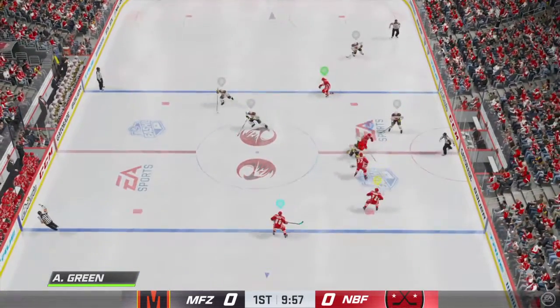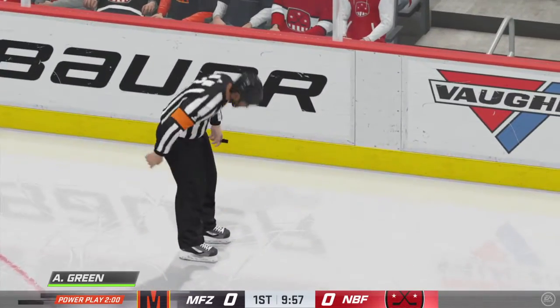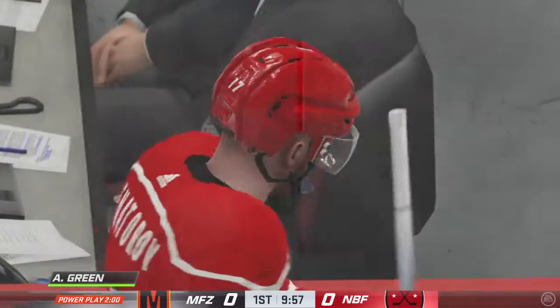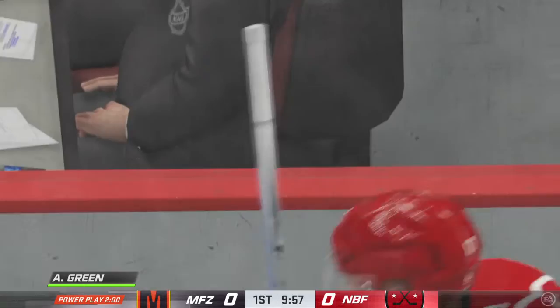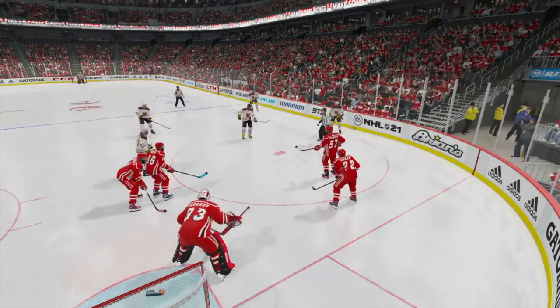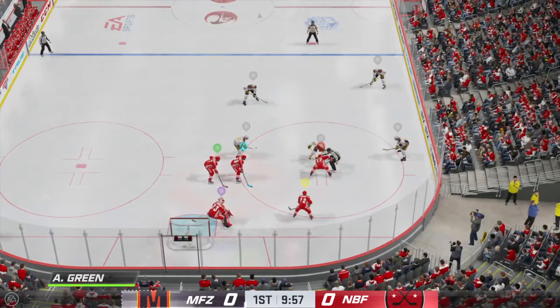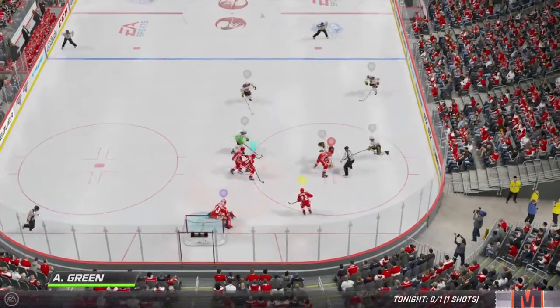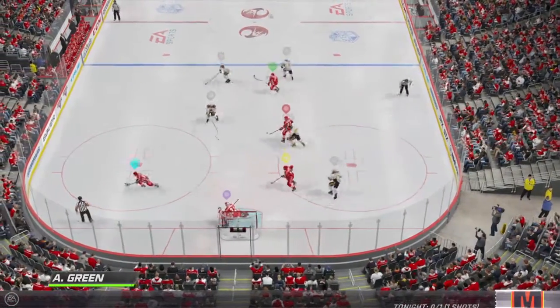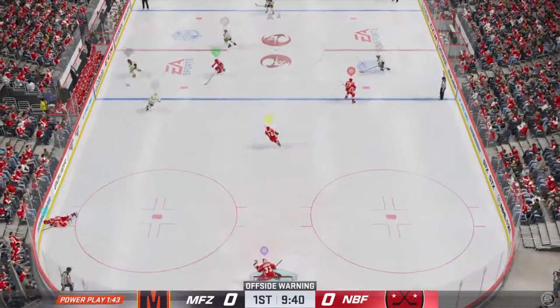They'll have to regroup. Grabs it at his own end. Play blown dead — penalty coming up here. McDonald's getting two for tripping. Like every player in the history of the game, he doesn't like the call, but he's going to have to go serve his minor penalty. They'll go back to work on their special teams, time for the power play to go to work. They haven't had a lot of chances tonight. He's calling him out now — great little takeaway at center.